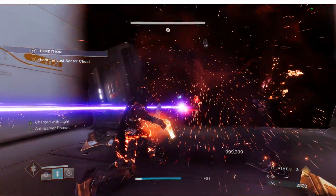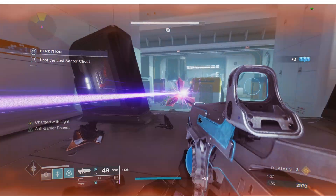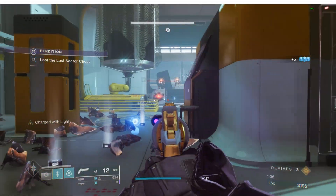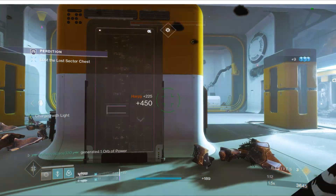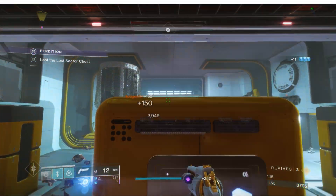Titans, use your exotic chest plate from a lost sector — Fallen Star — and Thunder Crash. Warlocks, use Chaos Reach with Geomag Stabilizers. Scout rifles and Symmetry work really well.